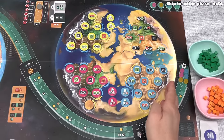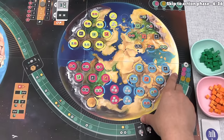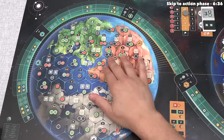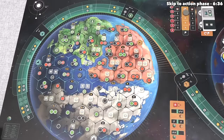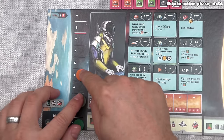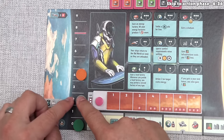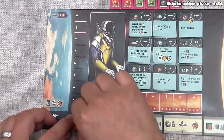Income happens simultaneously for all players. We generate income for our production on both the old world and the new world. At the start of the game, obviously no one has made it to the new world yet, so there's no production there. We could tell if there was because markers would be in positions on the production track. At the beginning of the game, we have zero production on the new world.